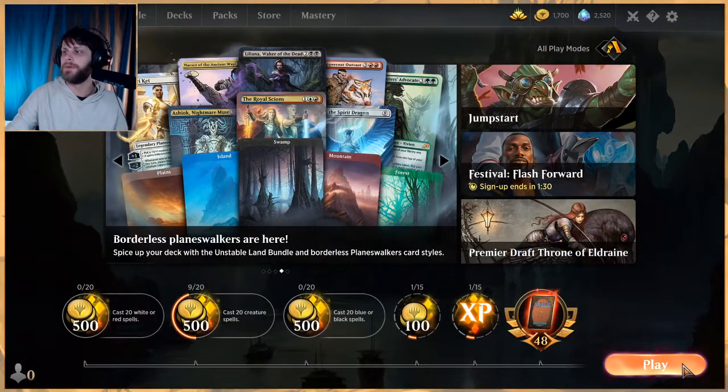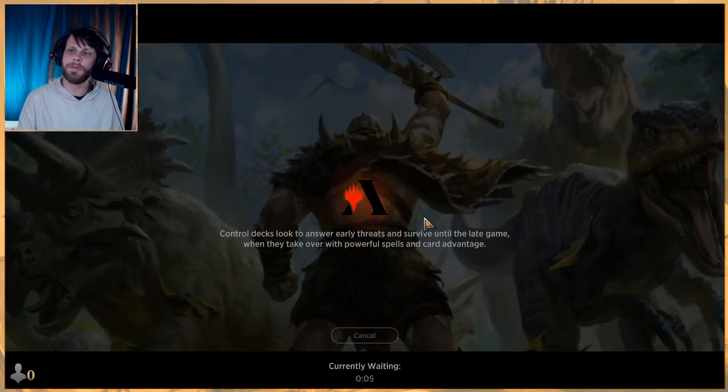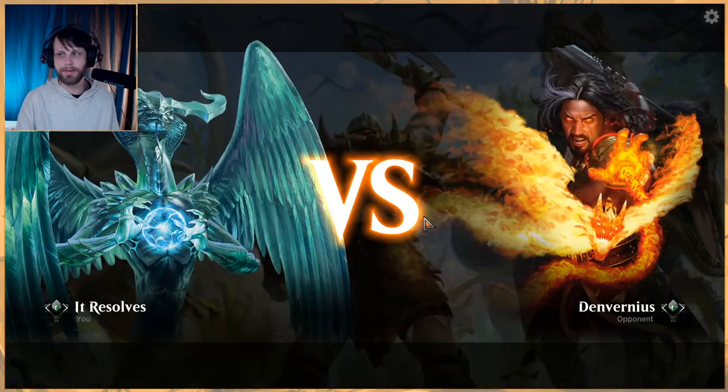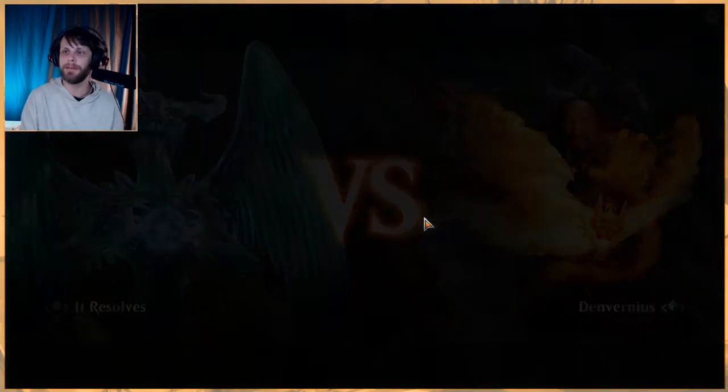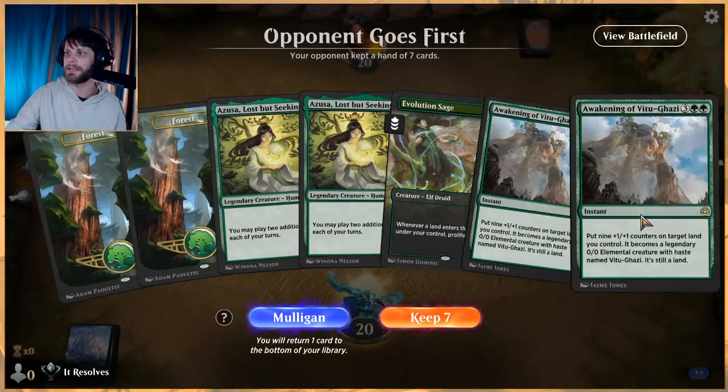Welcome to part two with this mono green Nissa Ground Shake deck submitted to us by Spiner Raptor. Raptor is one of our awesome people in our Discord community who submits decks on a very regular basis for the JDC, and we really do appreciate the support. Thank you — and anybody else is welcome to join that community; the link is down below.